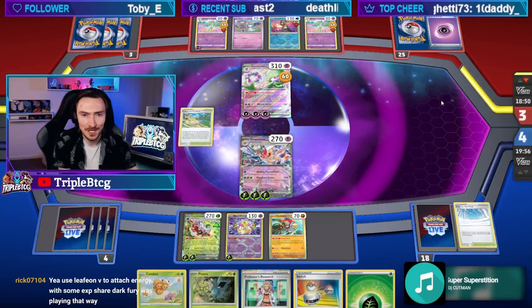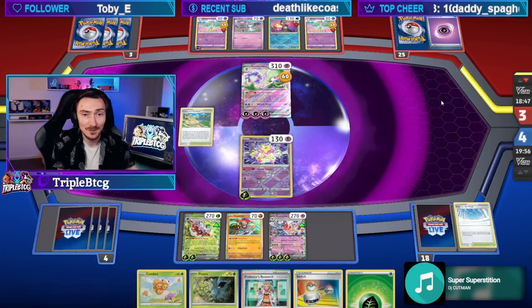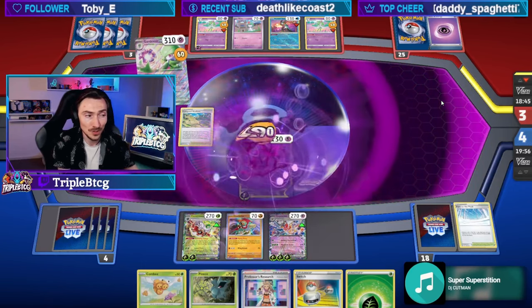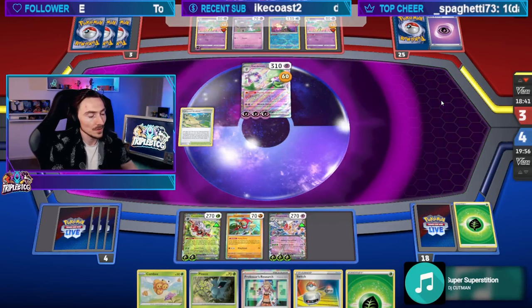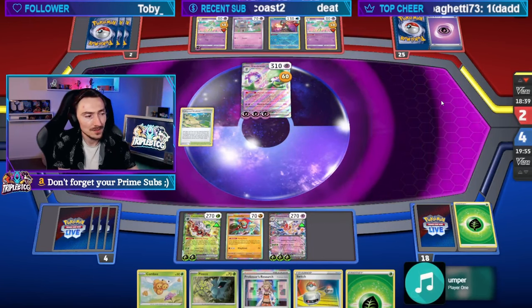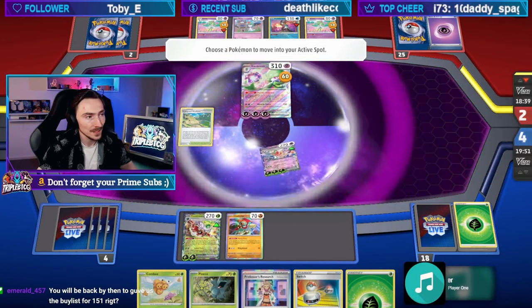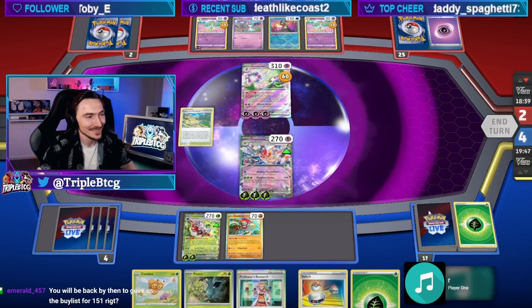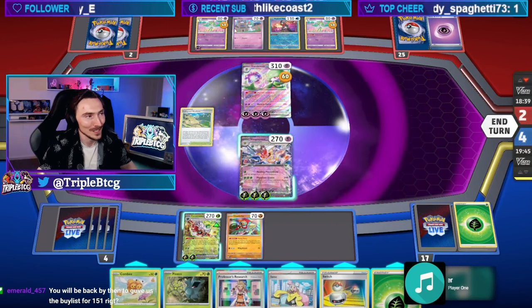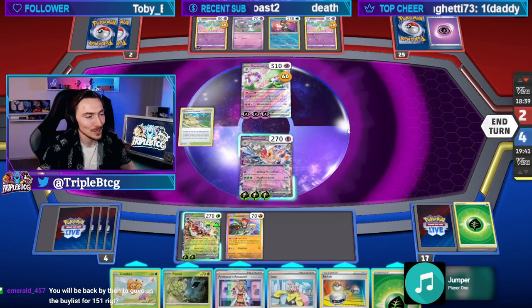I know people are going to try and make Blastoise work. People might try and make Venusaur work — they shouldn't, but they might try to. You're just trying to take out my single prizers? You gotta kill one two-prizer. Now I need to get into a Hawlucha to kill those. Another Hawlucha — not you, you already came out to play.